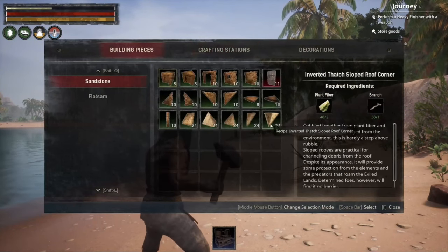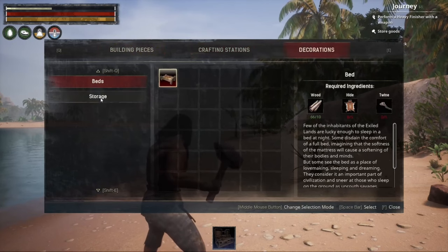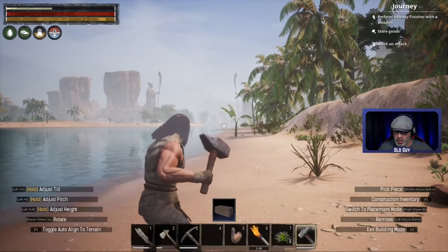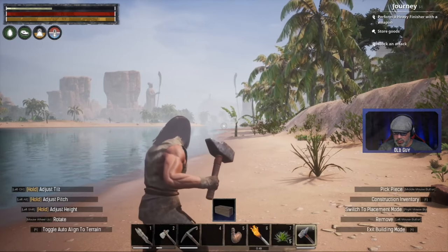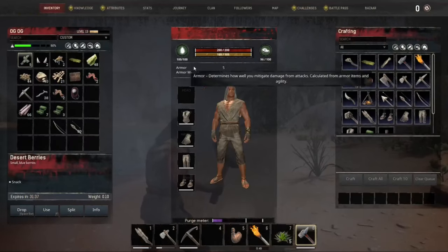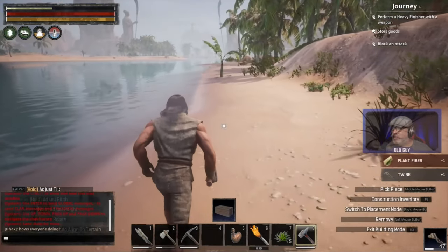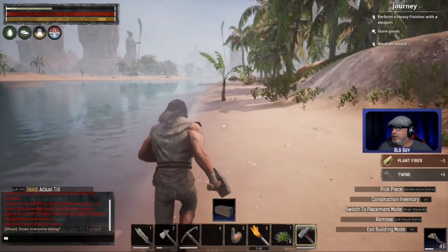Building pieces - is there any boxes? Decorations, storage - oh we need more twine it looked like, so we need to make some more twine. Let's just make 48 leagues - gonna need a lot of that. Oh, Dax has come on.